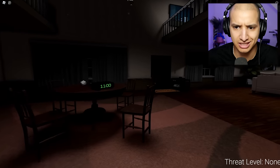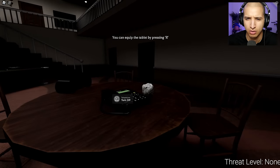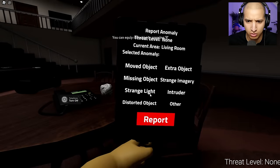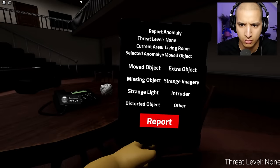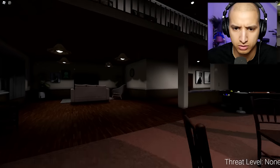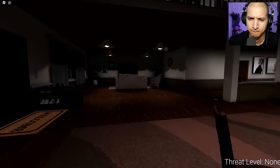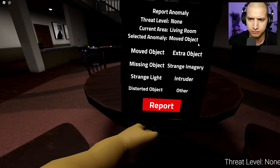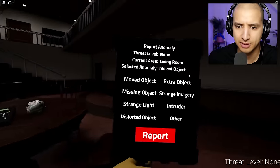Maybe somebody can explain how this works? Thank you for applying for this job. Your primary duty is reporter and your task is to report any anomalies you see. Anomalies are any abnormal actions that objects may exhibit. Anomalies may range from a cup going missing to a chair moving from its original location. Your only task is to report that anomaly and we will handle the rest. To report an anomaly, all you have to do is be in the same room as the anomaly and use your tablet device. Oh my god, we gotta be in the exact same room?